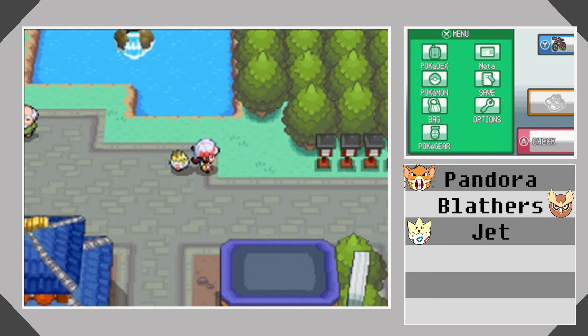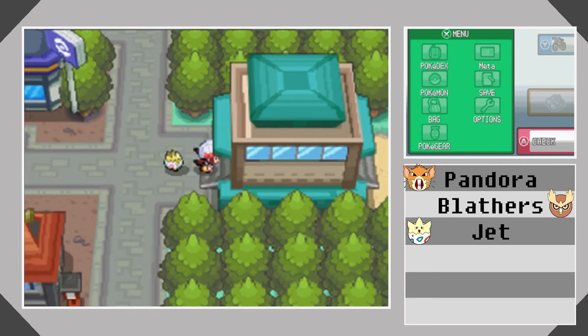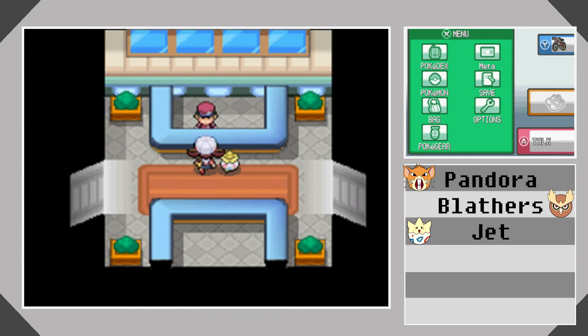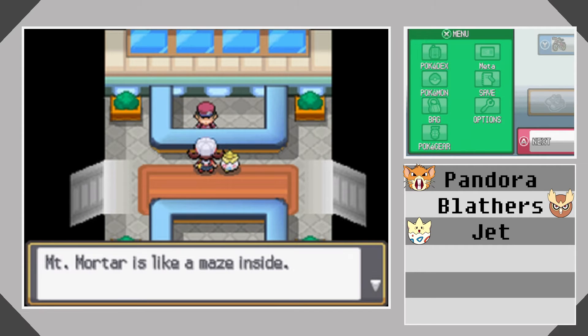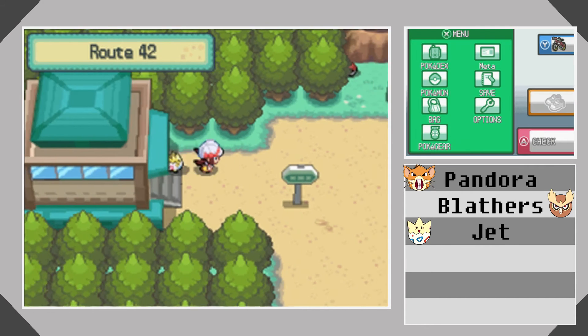We have two different ways we can go — one is over to the east and the other one is over to the west. There are a few things we can find on either side. Mount Mortar is like a maze inside, so be careful and don't get lost in there. That's over in this direction, and perhaps we should go and take a look.